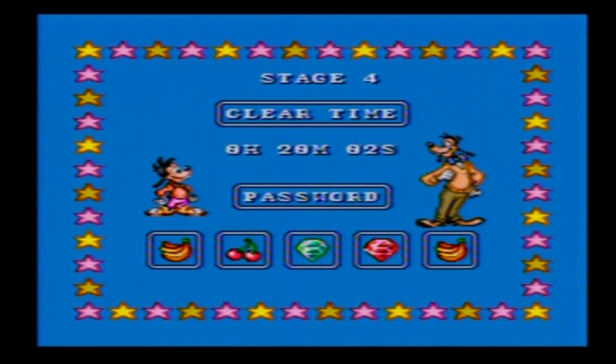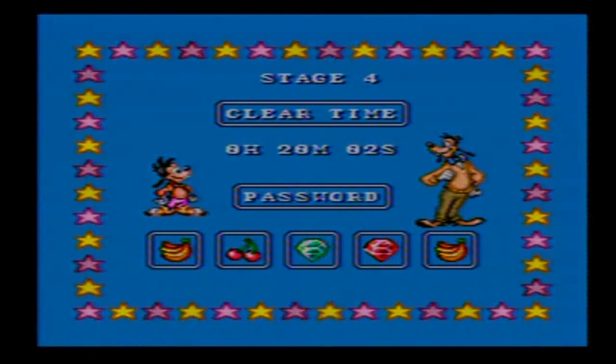Also, if you have any general Let's Playing tips that you think I could use, feel free to share them! But until next time, where we head on to the final level of the game and rescue Pete - I guess, even though he doesn't really seem to need rescuing right now - this is Shadow Sonic, signing out!